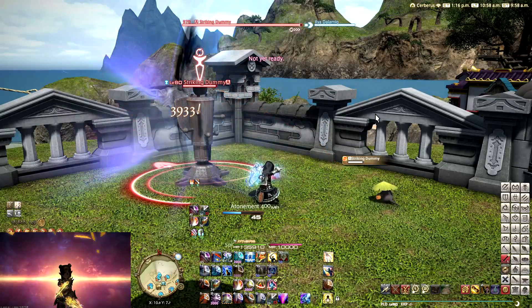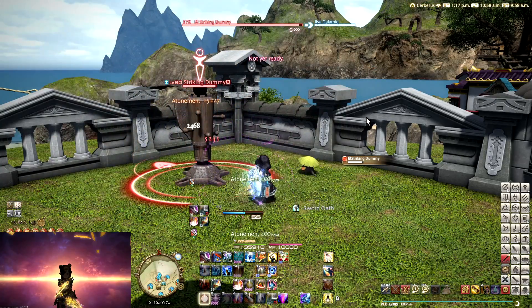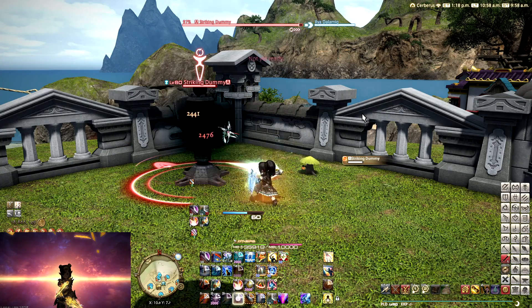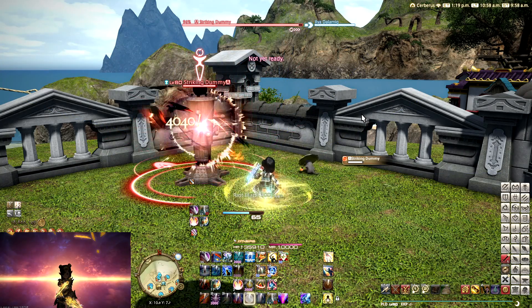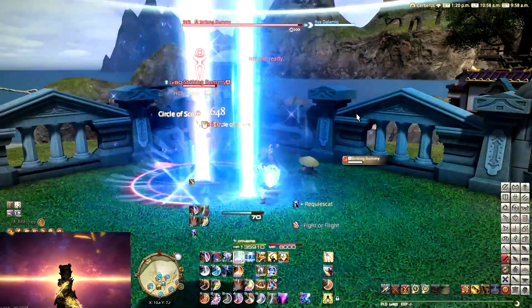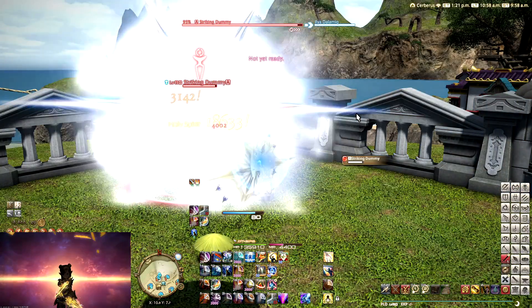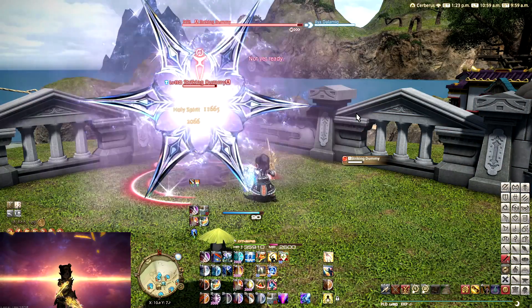So you really, in general, don't want to lose that. If doing this won't gain you an extra usage of Fight or Flight over the duration of a fight — which, if you have a very long fight, this could be the case depending on your kill time — just stick with the 62-second rotation would be my advice.